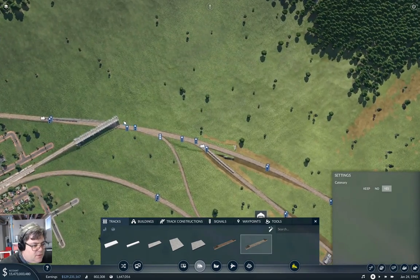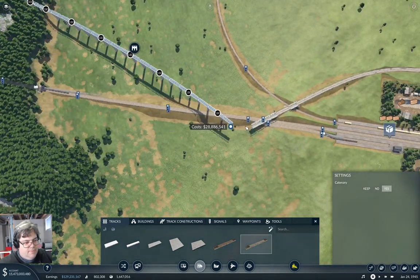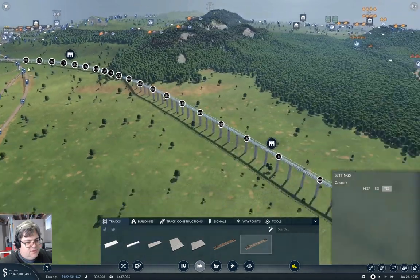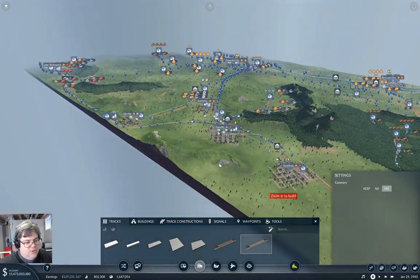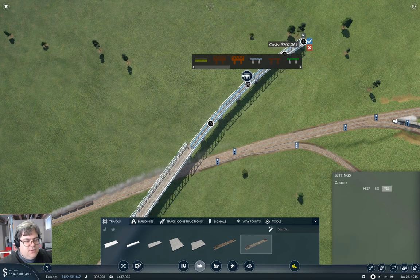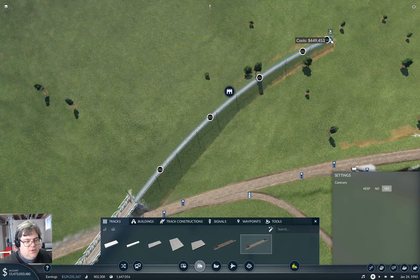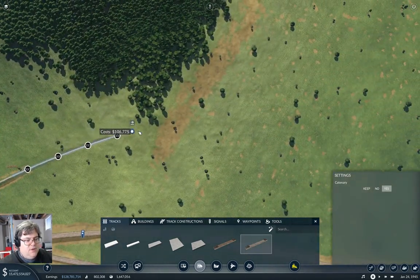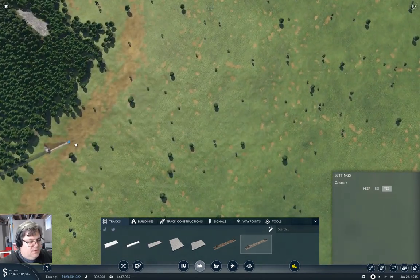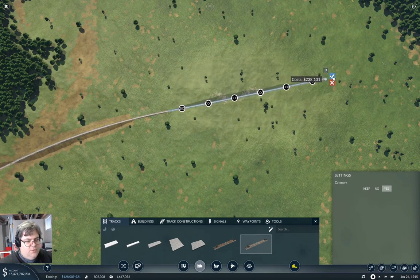Now, can we crow-fly it? What will happen if we try to just connect it directly? What do we get? A whopping huge viaduct. That is clearly not the way we're going to do it. Now here I need to go down like that. Then we need to come across, and a little bit of a tunnel there is probably fine. Then we need to come across here without making a whopping huge viaduct there.